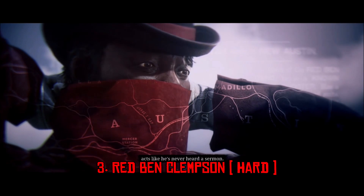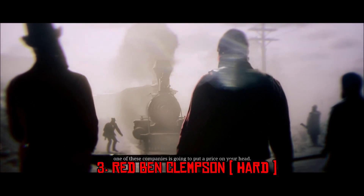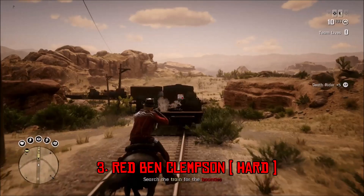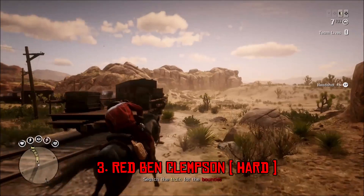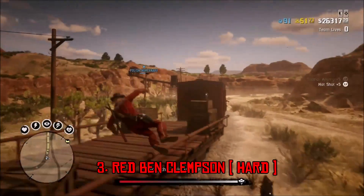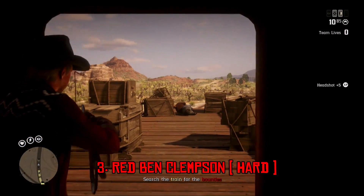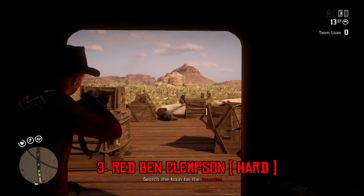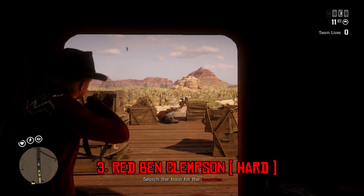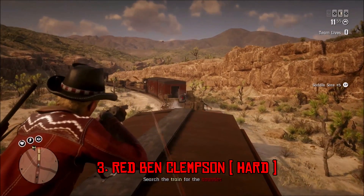Next at number 3 we have Red Ben Clemson. The reason this guy is so difficult is that if you bring him in dead, it's not that hard. But if you try to bring him in alive, you have to bring him and two of his guys in alive. What makes this mission really annoying is that when the train is moving, you're going to have enemies chasing you as well. The train is pretty easy to find, and some people stop the train — but that actually makes it harder, because then all the enemies chasing the train surround it. You have to deal with enemies shooting you from behind as you move up car to car, and also clear out the enemies on the train, being very careful not to accidentally shoot any of the targets.